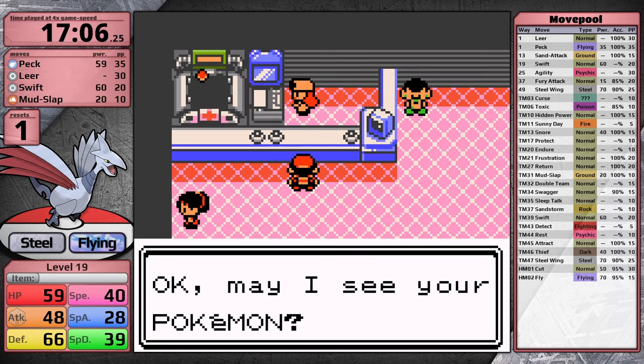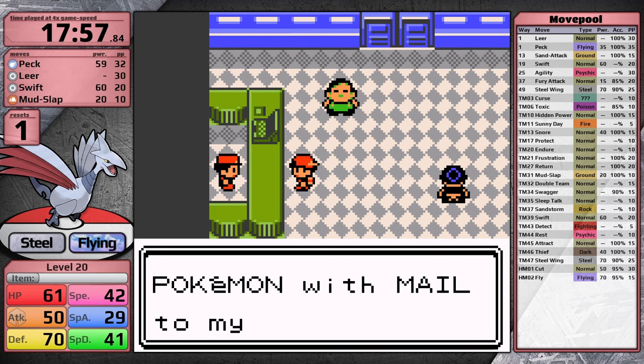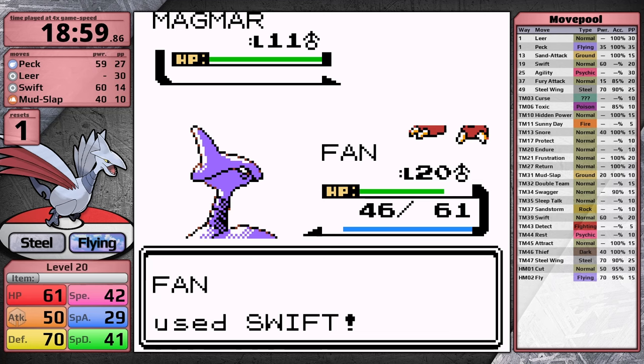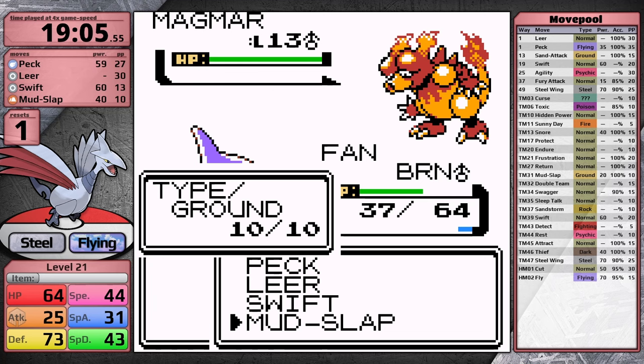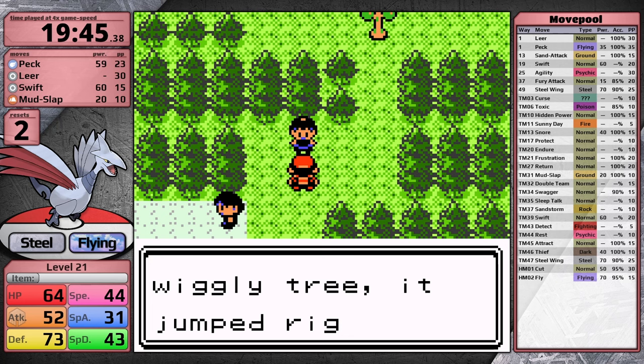In Goldenrod I go to the Underground, pick up the Coin Case, buy an Abra so I can use Teleport, pick up Kenya as my Fly Mule, and on the route north of Goldenrod I continue training by defeating all the trainers. I saved before fighting the trainer with two Magmars because I know he can be really bad. Unfortunately the first Magmar burns Skarmory — that cuts my attack stat, my attack is now actually lower than my special attack. As a result, Skarmory goes down — that's its second reset. I decide to just sneak by this guy, then use Abra to teleport back to Goldenrod, and now I'm ready to face Whitney.